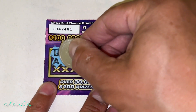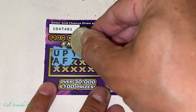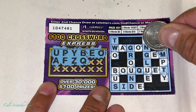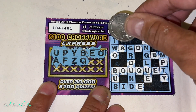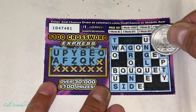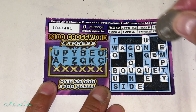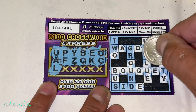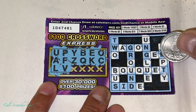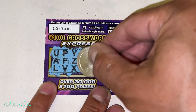All right, F — do we have an F? No F. No F. Z — no Z. Q — all right, so we got a Q there, and that's about it. How about K — do we have a K? C, C. All right, next one is an L — we have an L. V. All right, next one is an X. And a T.